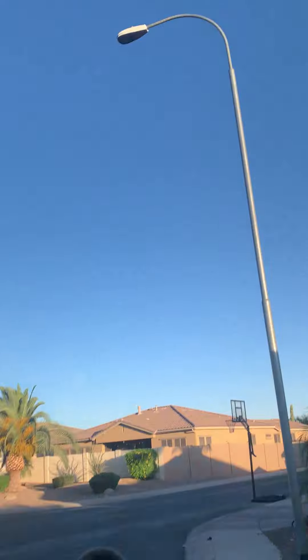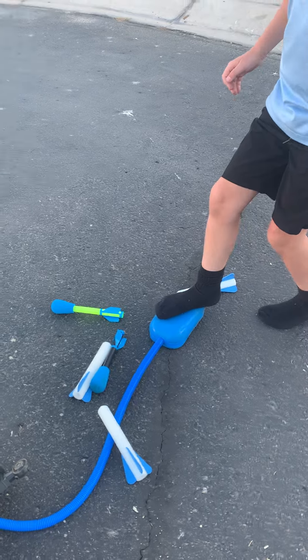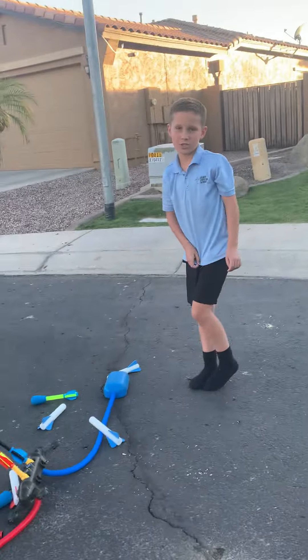So basically, Griffin gets it so high, like up there. I'm going to get it to the house right there, but he's really good at it because he's really strong. What you do is you run and then you jump on the thing, and then the air will come through the pipe and lift the rocket up. So today we are going to be showing you how we do it.